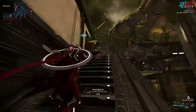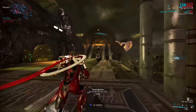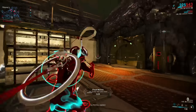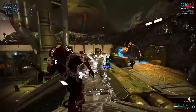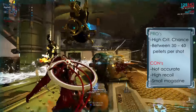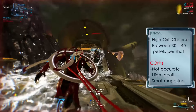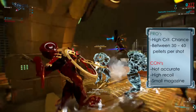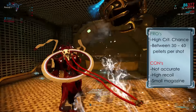Let's check it out in Draco, and as you can see there is no problem for me and the Piranha. To summarize this weapon: it has a high critical chance and a high pellet count. Some disadvantages are that it is not very accurate, it has a lot of recoil, and you need to reload constantly. But as long as it's strong, there is no problem.